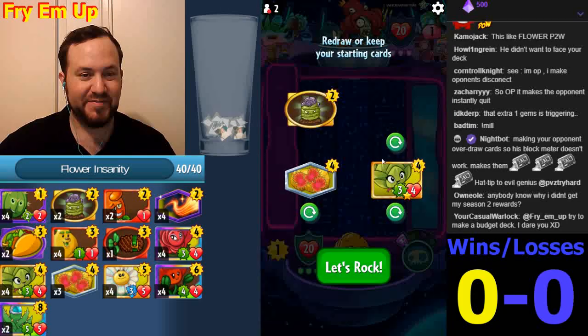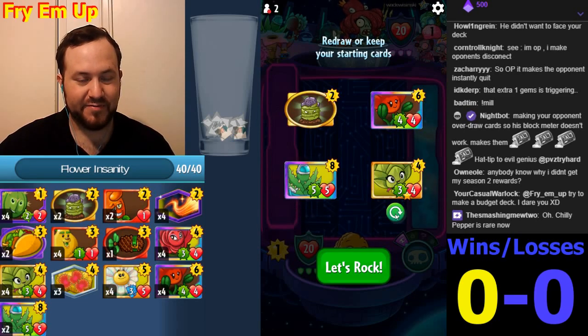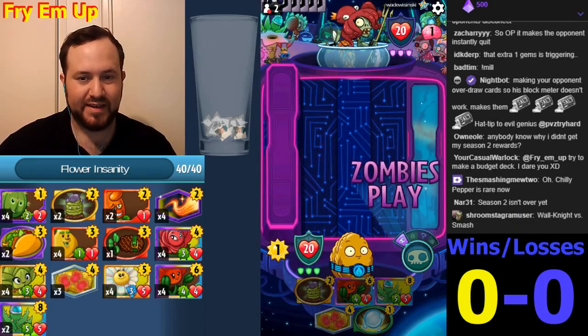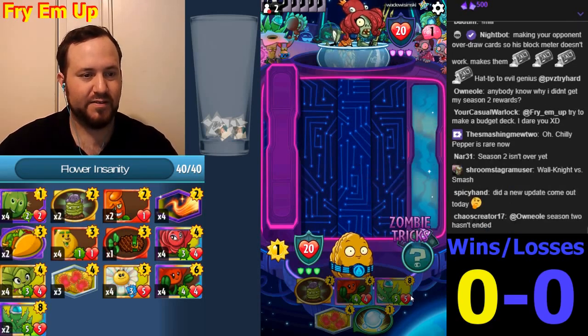Let's hard mulligan for the early game. It's a Grave Buster — I know this combo is amazing, but we need more early game. We probably don't have enough early game in this deck. It might be good to get rid of all the healing and just put in more early game, but who knows.